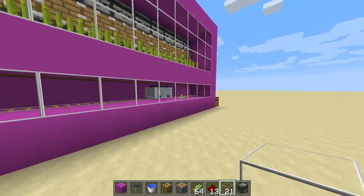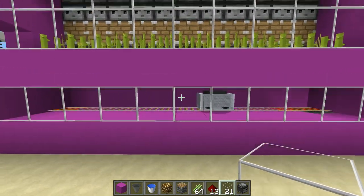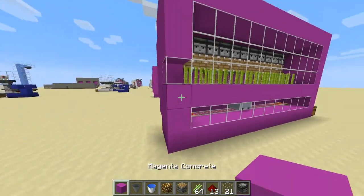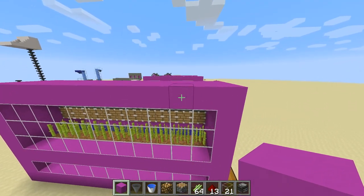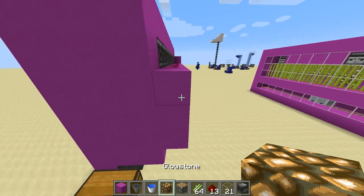I like to be able to see the minecart because sometimes they can glitch and stop, so you can see it if it's moving and then get in there and start it up again. You don't need light in this.